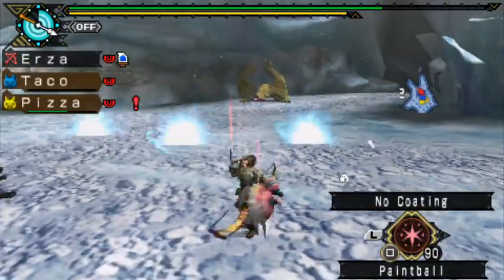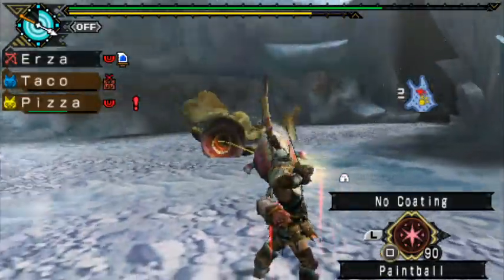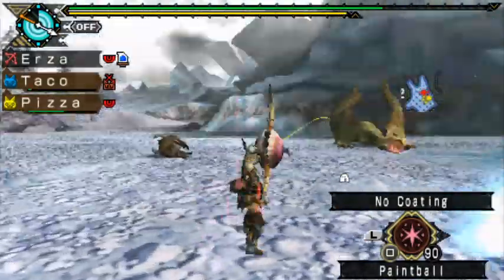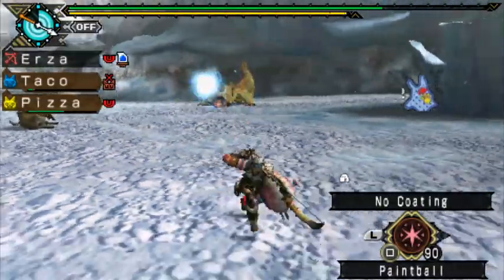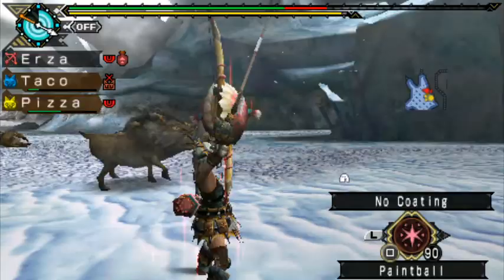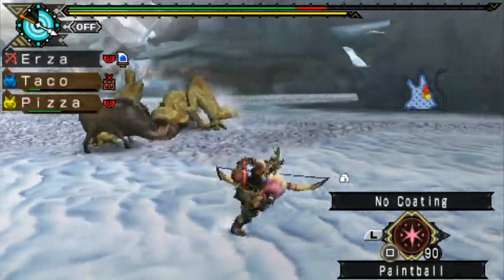Look at how much of a coward he is - he's got shitty ranged moves and jumps backwards. Maybe they are actually weaker - I thought they were stronger but we didn't even get zapped.